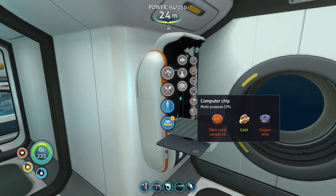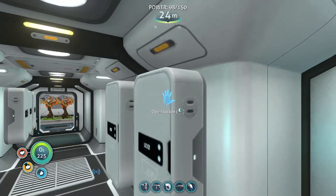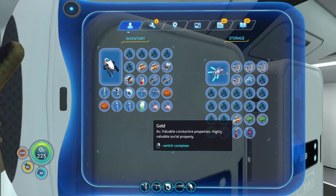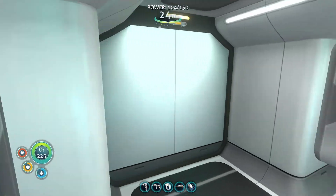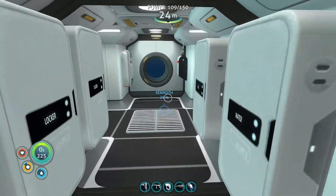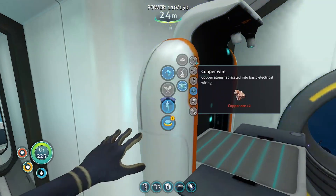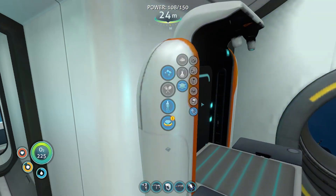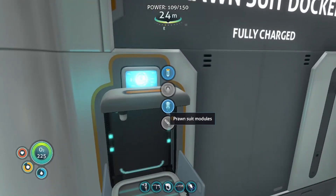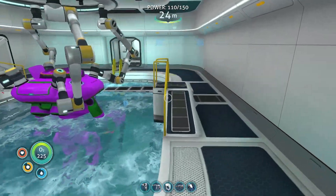I need my computer chip, which is... okay, two table coral, one more gold, and copper. I wish we could not have the copper. Gold. Oh, I did have the copper. Yes. More copper though. Let's get this going and we can start traveling in style. I say style, but yeah, I know the colors.